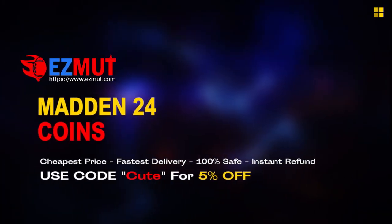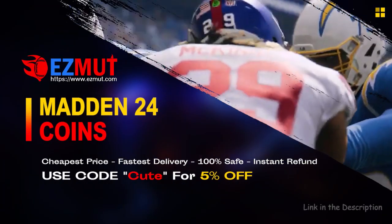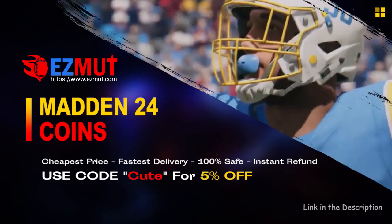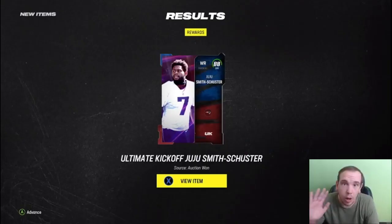easymont.com — use code CUTE at checkout. It's easy, fast, legit. Stop gambling your money, go save your money, have the fun you want, get the team you want, get the coins that you want.